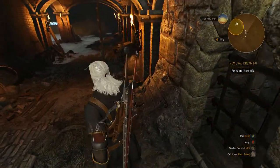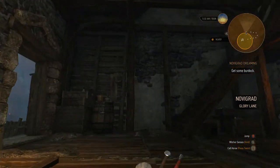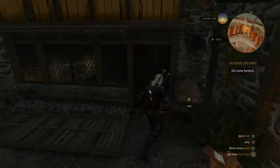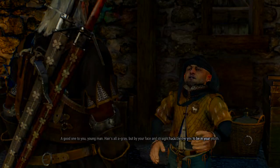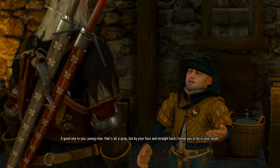I think that's it for loot. Let's head back up. I'll check that out after — we'll go out that little passageway once I get some of this stuff done. Let's just talk to the herbalist. Good one to you, young man — hair is all gray but by your face and straight back I know you to be in your youth. Greetings.